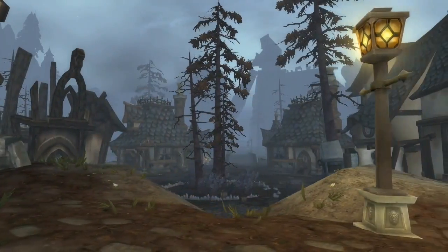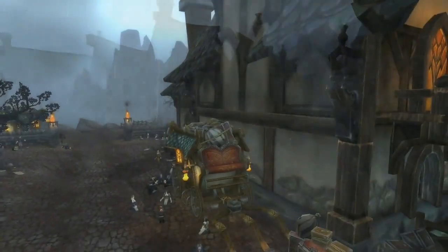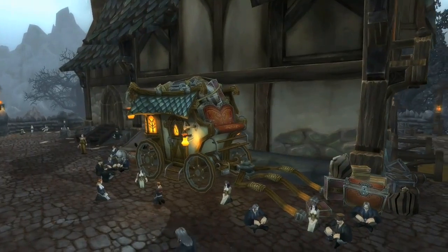Gilneas is the worgen starting zone and it came out so good. It's just the consistency between our buildings, even the clothes the worgen are wearing — and the human version of them — the ground textures, the lighting. It's just a cohesive theme that everything works so well in that zone. It's just gorgeous.